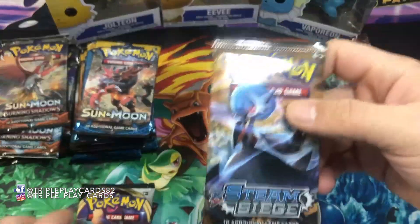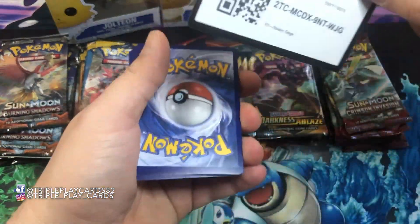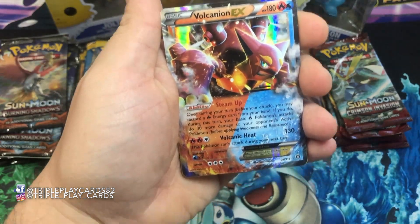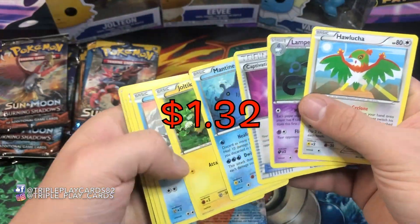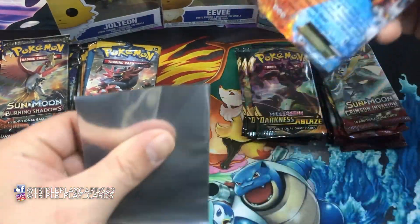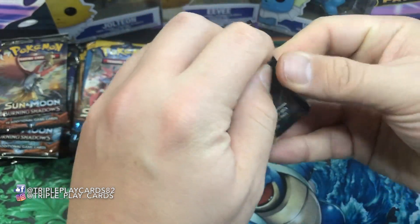Starting with Steam Siege, Sword and Shield, and Rebel Clash. We got a Vulcanion EX — nice! Marill reverse foil. We'll sleeve that one up. That's the first hit — not bad on Steam Siege. At least we're not getting completely nothing from there.